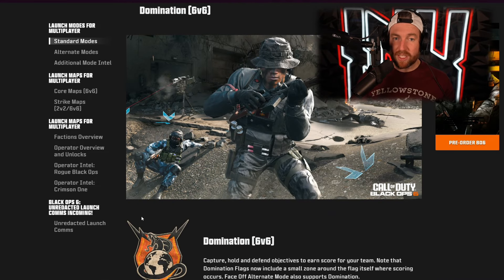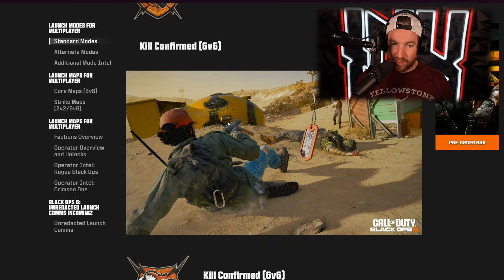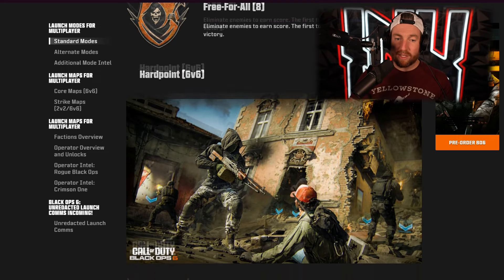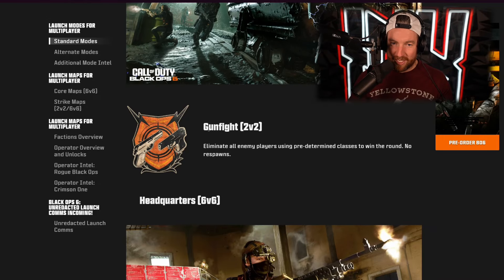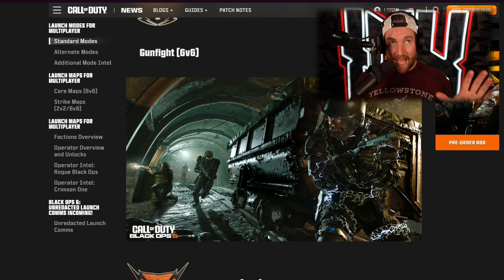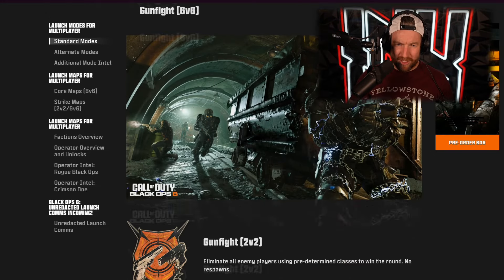We have domination — the only difference in this game is it's zones you're capturing, not flags. Search and destroy is coming right at launch, which is always good to see. Then kill confirmed, free for all, and hardpoint. Then we have gunfight, but it says six versus six up here and two versus two down here, so I'm assuming that was a mistake and gunfight is supposed to be two versus two. No news yet about gunfight tournaments — my fingers are crossed, I love gunfight tournaments and the weekly rewards they used to have. It's also really weird that it says two versus two in one place and six versus six in another.